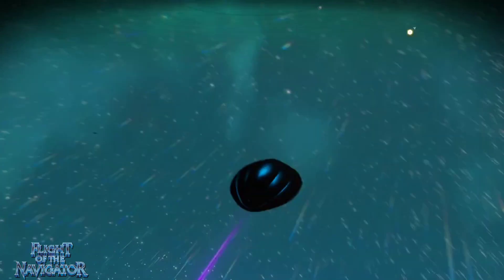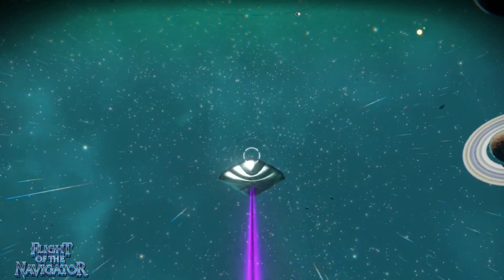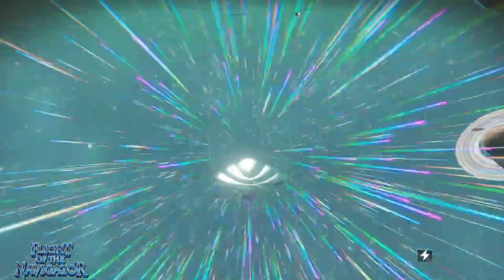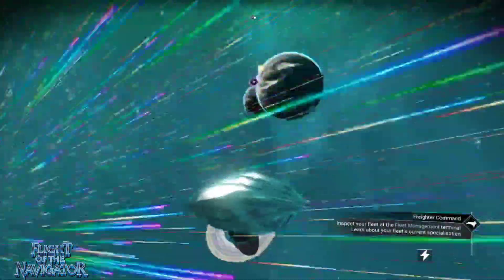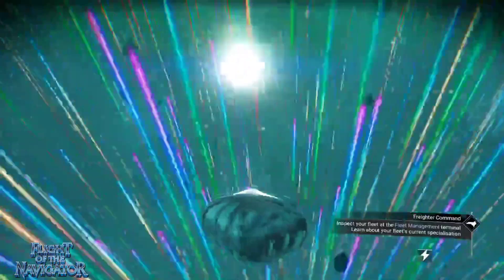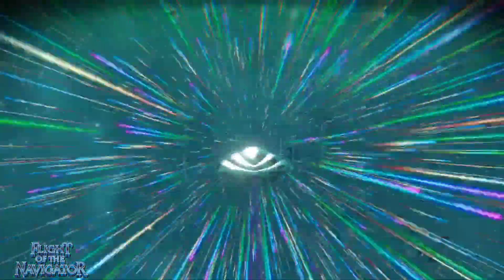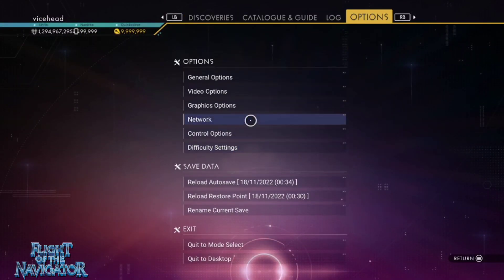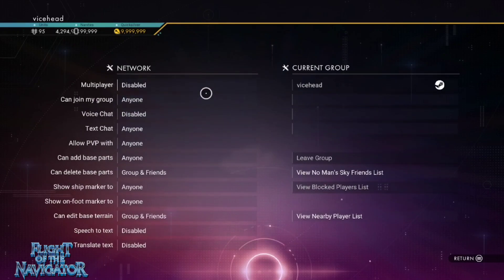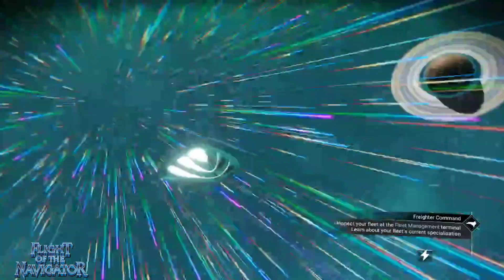We'll put it into pulse mode and have a look at it in pulse. Remember on the film where it went into hyperspace? Look at that, guys — isn't that absolutely awesome? It's amazing, flying around in Flight of the Navigator. Like the other videos before this, I'm going to go in here and show you that my current status of Next Network is disabled — multiplayer is off.